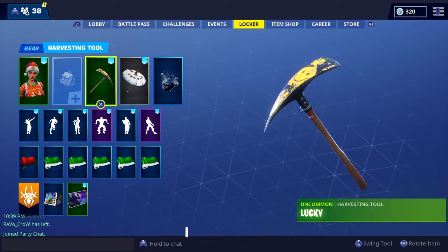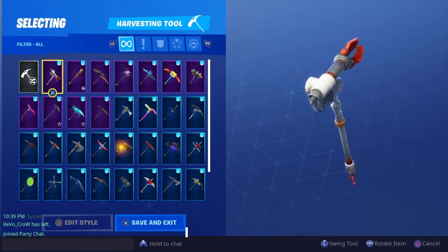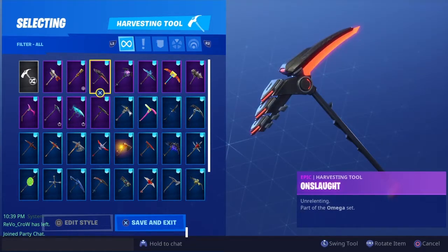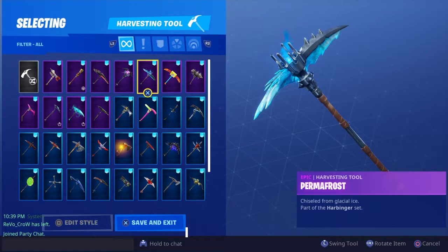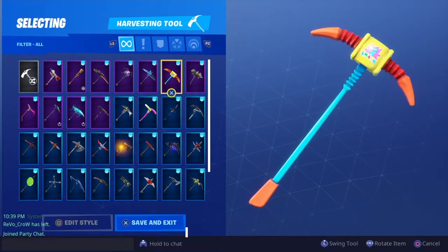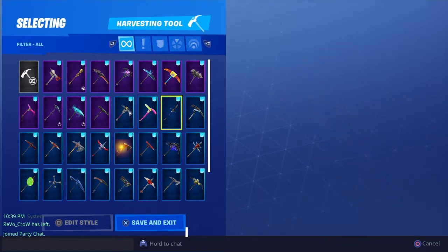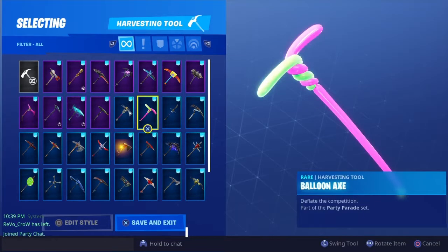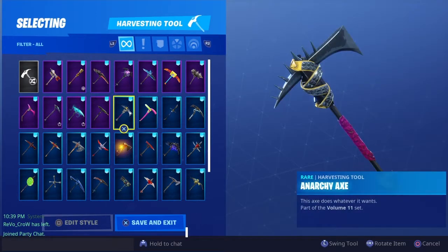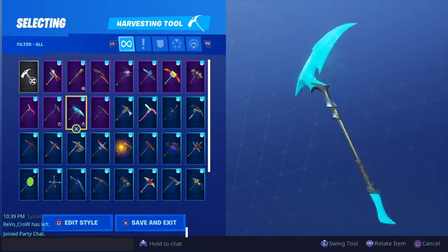Now we're moving on to the pickaxes. Starting from the top: the Space Explorer, the Eva, the Wukong pickaxe, the Omega pickaxe, the Fate pickaxe, the Permafrost Ragnarok pickaxe. The pickaxe I really like is the Pick Squeak — it goes with the Rex skin. The Calamity pickaxe. This pickaxe came with the $38 Frostbite skin. That's the original pickaxe for my first samurai skin. The Balloon Axe from the battle pass. The Power Cord one makes a guitar noise — it's really cool.